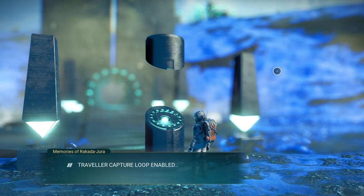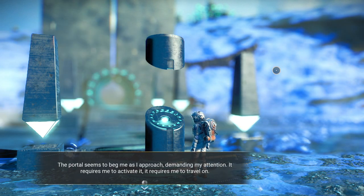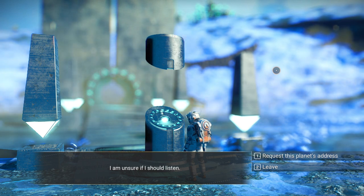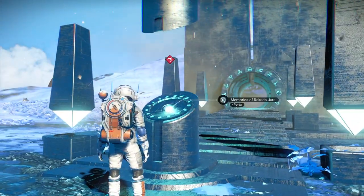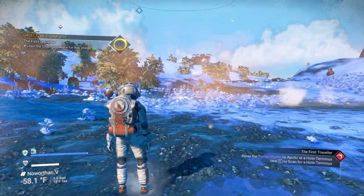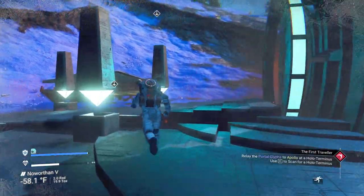Traveler capture loop enabled — anomaly event contained. The portal seems to beg me as I approach, demanding my attention. It requires me to activate it, to travel on. I am unsure if I should listen. Press the planet's address — and there it is at the top. So we're done — we don't have to record it, it's there. So we've learned the coordinates for the planet, and now we just need to let Apollo know what they are. We'll do that in the next episode.